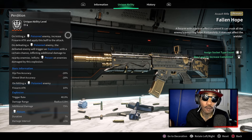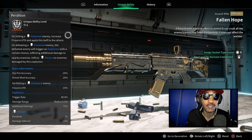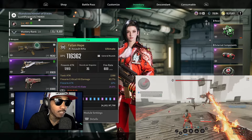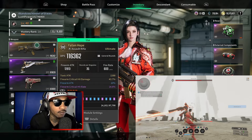Alright, next we're going to check out the Fallen Hope assault rifle. I got the unique ability fully maxed out — it was a hard grind, not going to lie. The hit fire accuracy is at minus 20%, aim shot accuracy at minus 20% as well. Firearm attack stayed the same. Trigger rate increase is at 40%, radius of 6 meters, and additional damage at 75% of the explosion. For stats: toxic attack at 1588, firearm critical hit damage at 43.7, firearm attack at 10%, and critical hit rate at 14.6%.